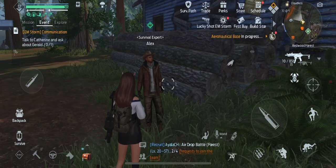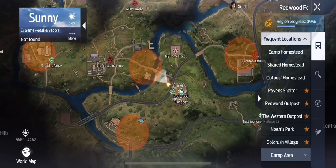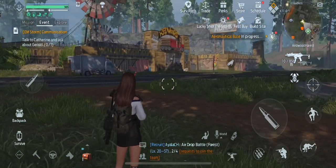It's located just across the street from Redwood's outpost at the NPC called Alex, right here on your map. And right behind me, there's the Redwood outpost.